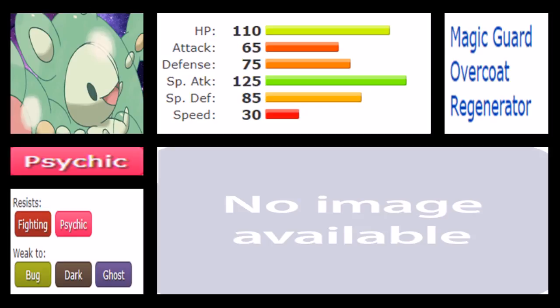Overall, I would say Reuniclus has the better stat distribution, and with that 110 HP stat it becomes even more defensively capable than Beheeyem. While it does take more HP damage per hit, it handles hits better overall due to that larger HP pool to capitalize on. Due to the speed tier and Trick Room, Reuniclus being the slower Pokemon here is more relevant, meaning Trick Room is more effective when Reuniclus is active on the field.